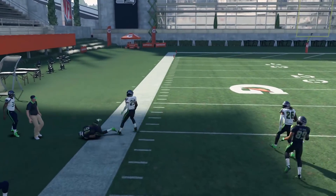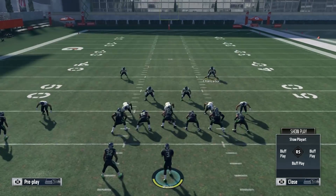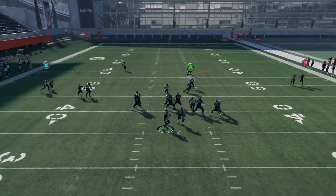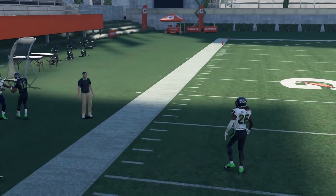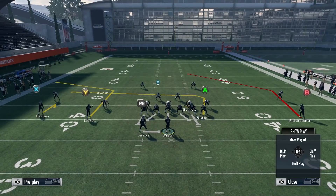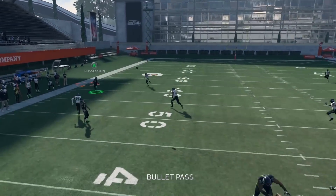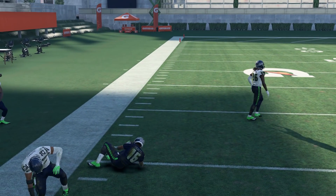If the cornerback stays under the receiver, he's in a hard flat, so we throw the corner out — wide open, easy dot. The key read is simple: if the cornerback is on his front it's a hard flat, throw the corner out; if he's on his back, he's guarding the corner out and leaves the hitch wide open. Hard flat under him — easy corner out dot.